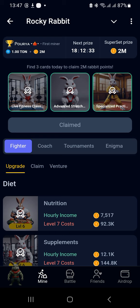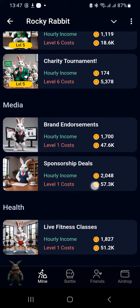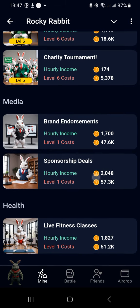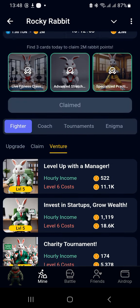To look for the Live Fitness Classes, you move under the Main Fighter tab. From there, you move to the Venture. The Fighter, which is the default, you move to Venture. Then you scroll down to the Health Section. You see Live Fitness Classes. You choose that by clicking the superset, choose superset. It will be populated at the top.